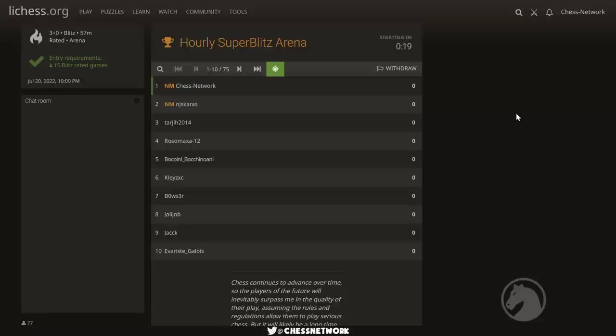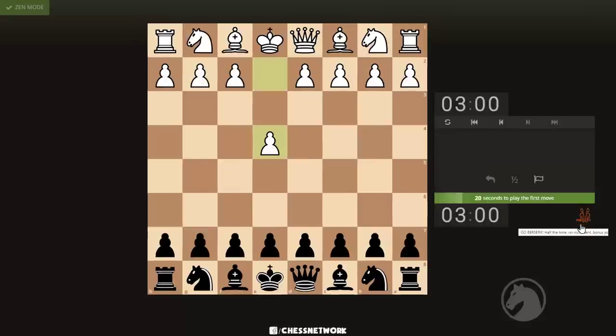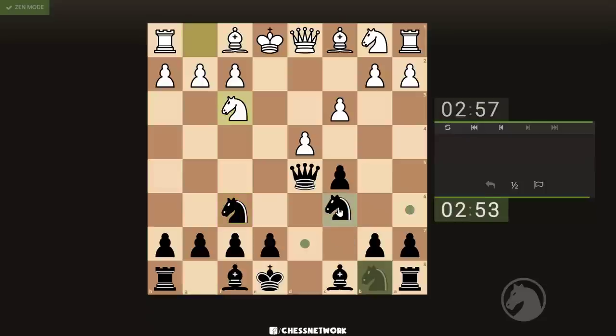Good luck to everybody who's playing another NM in there. From the USA. You see, here's the ratings hidden — when I bring this up you don't get to see any ratings. Bare bones. Starting in two, one, let's go — zen mode. I got a clock, no notation. Well, does notation show up? No, not even the notation. All right, so all I have here are the squares.